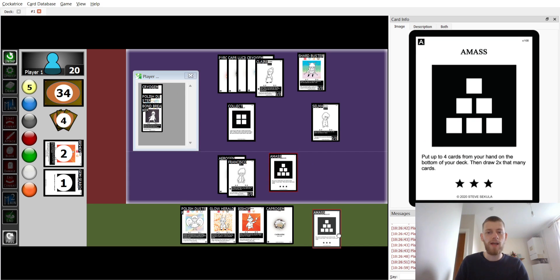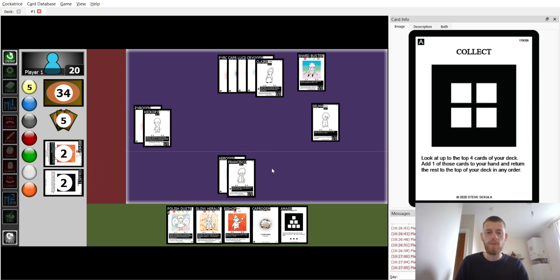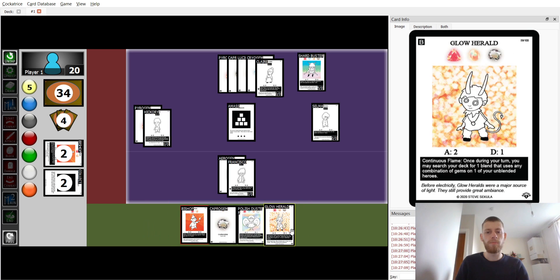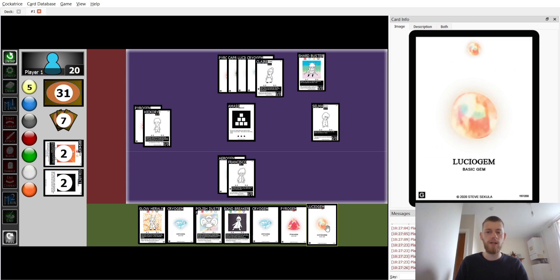We see we can find a Lucio gem but we can't, however we can find an Amass. With Collect, we put the Capra gem, Bishop, and Polystorce at the bottom of our deck to draw three cards — six total. We decide to keep Glow Herald rather than discarding it. And there we have the Lucio gem.